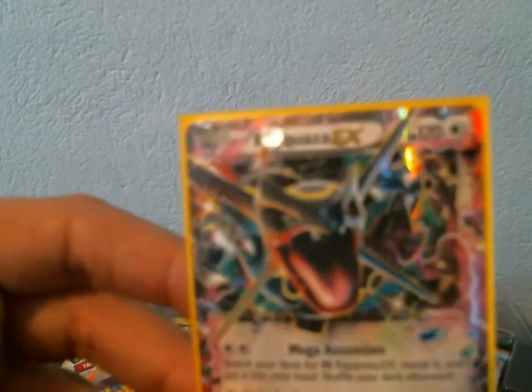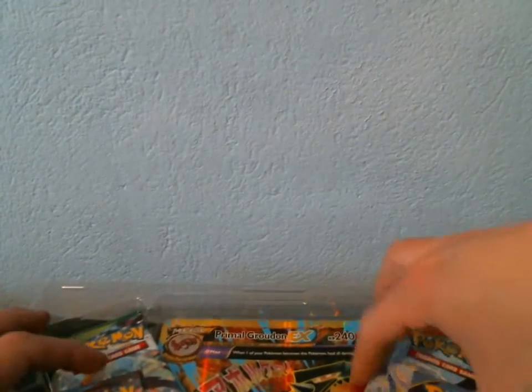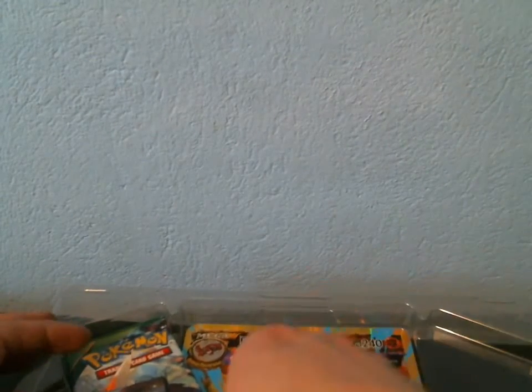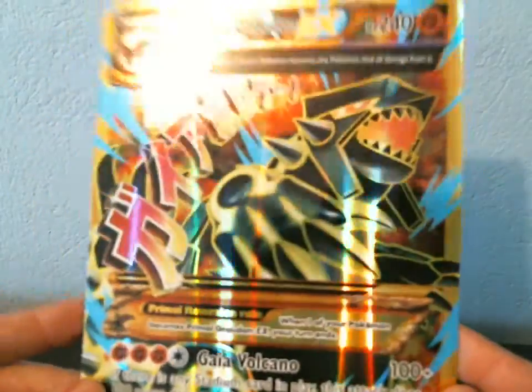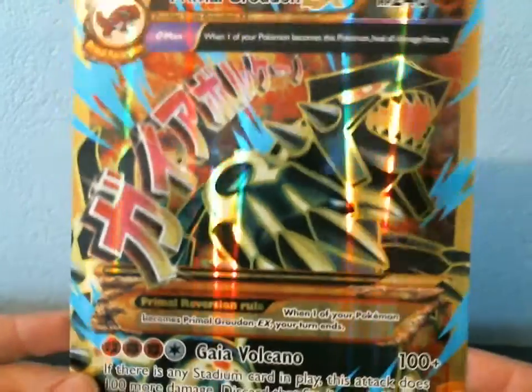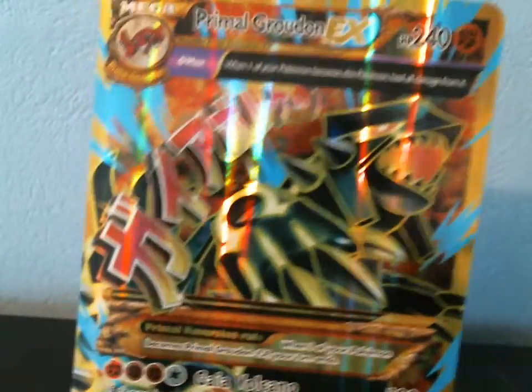There is the Mega Rayquaza EX box promo card. We got the four packs, and there should be a code card — here it is — a code card to unlock, probably the promo card. And you get this beautiful jumbo card of Primal Groudon Shiny. I do not have the normal-sized card of this yet, so I need to get that off my wants list.